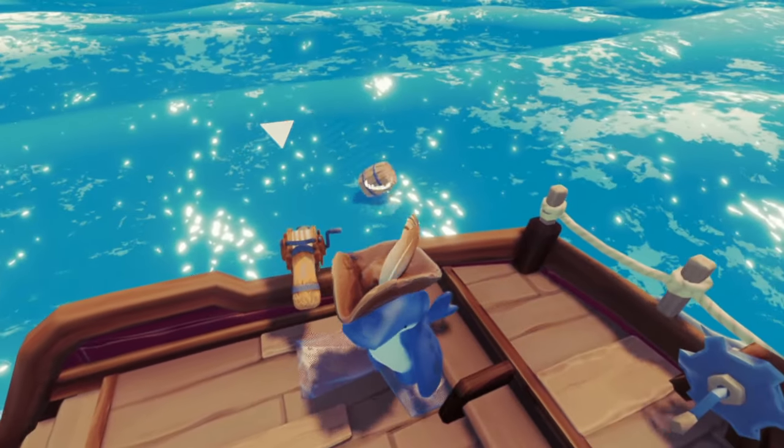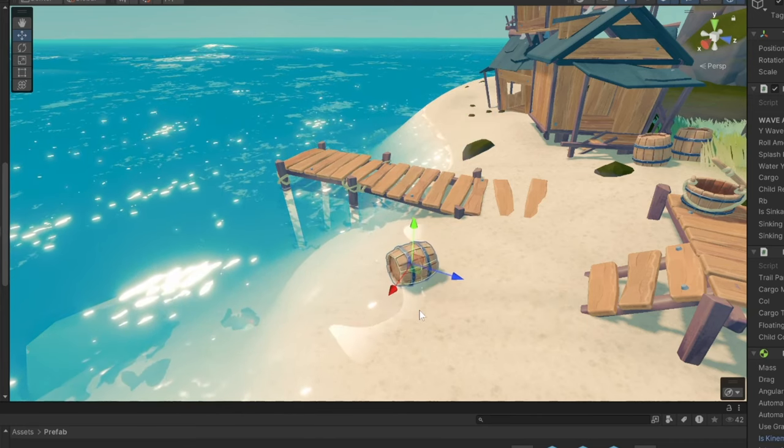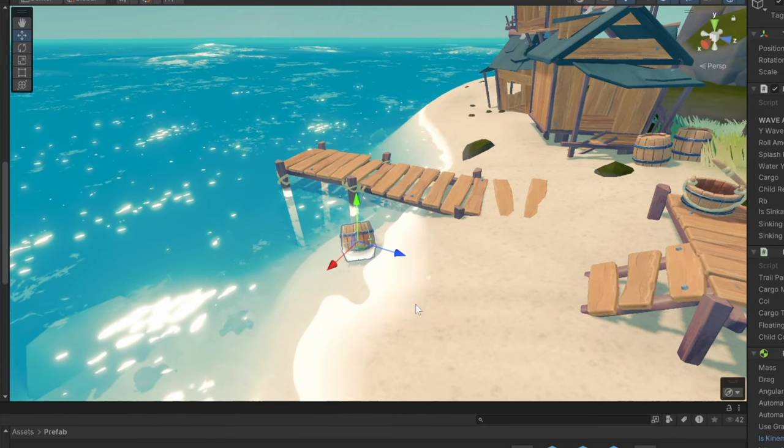The water shader itself is a shader from the Asset Store called Stylized Water 2. Sure, you can write your own water shader, but the point is that you can write your own game engine as well. And I think this water looks very nice with our art style.